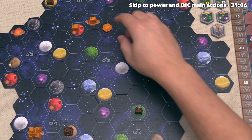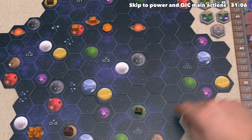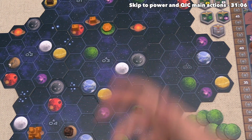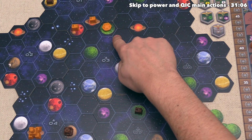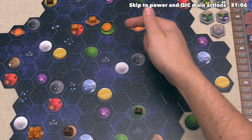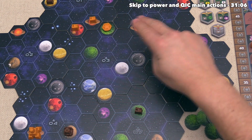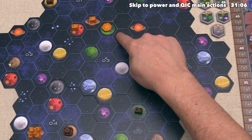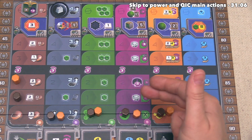Gaia formers only ever turn the specific purple trans-dim planets into green Gaia planets. Once the transformation is complete, the Gaia former stays on the planet, and in a future action turn, that player can build a mine there as if it were their regular home-based planet type — no terraforming needed. You don't even have to pay the QIC when building a mine on a planet that already has one of your Gaia formers. So the Gaia project track is a great way to increase colonization options.